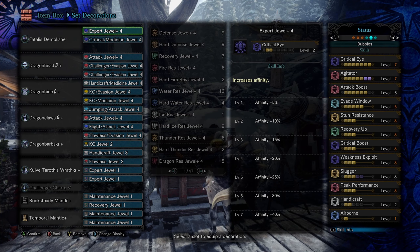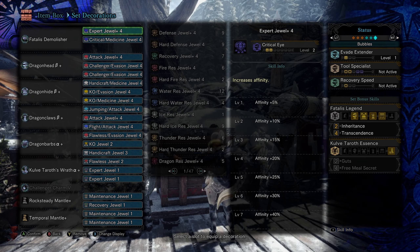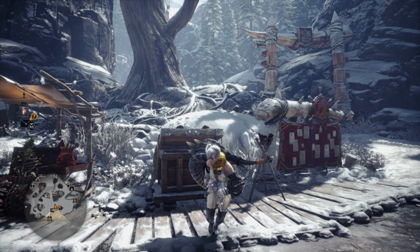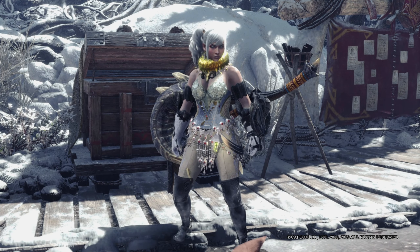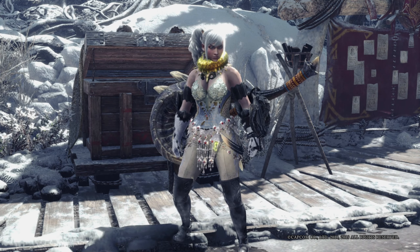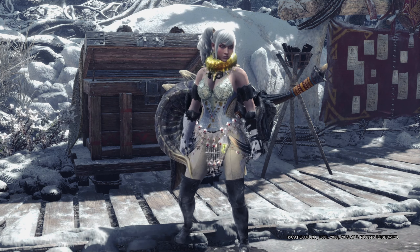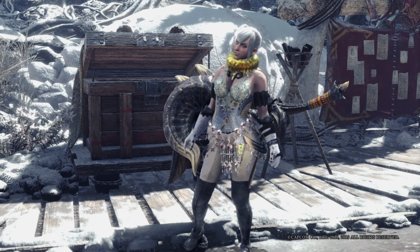As usual, here is the set I was using — it's just four-piece Fatalis with one-piece Kulve Taroth, with Rock Steady and Temporal and a Challenger Charm. Pretty standard set that I've been using with hammer. That was a request to go take on ATV with the hammer — Arch-Tempered Valkana of course. That was pretty fun. As with most hammer fights in endgame, they all roughly play out the same — you just got to learn where the openings are. Thank you so much for watching and I hope to see you on the next one.